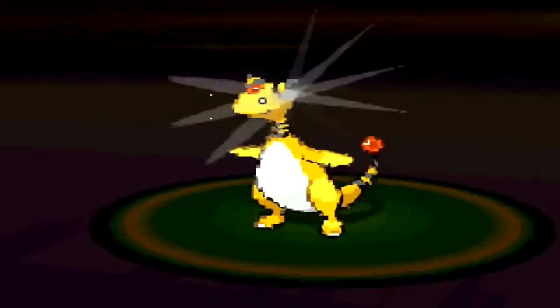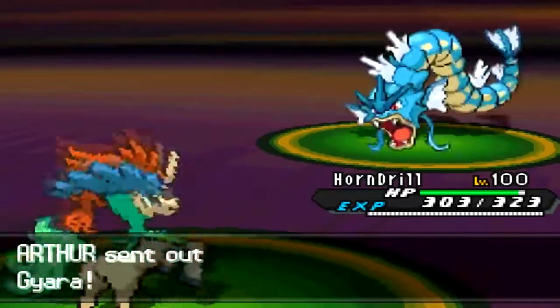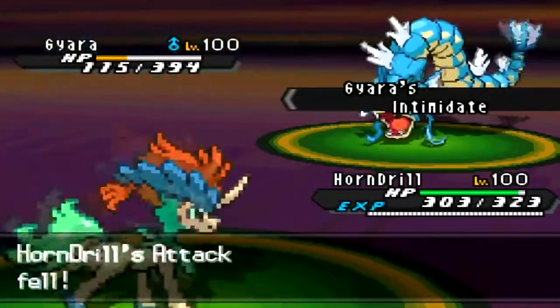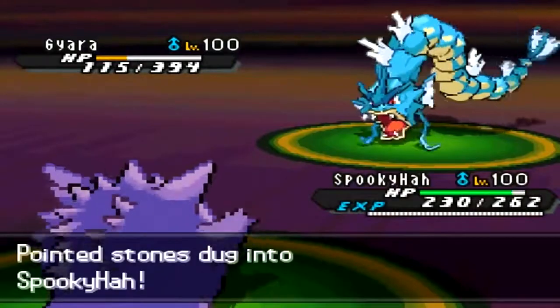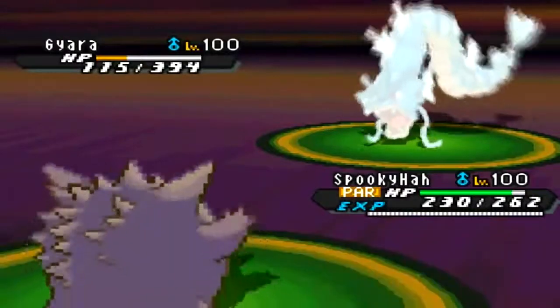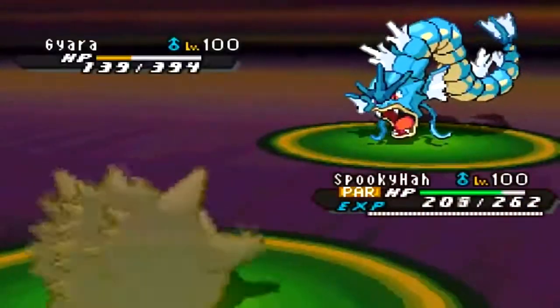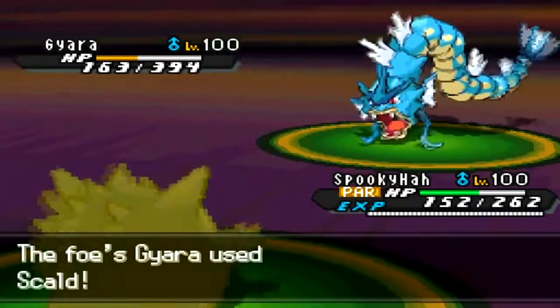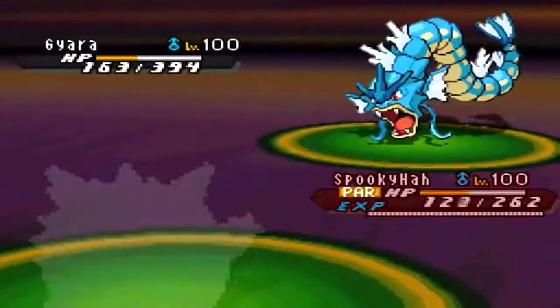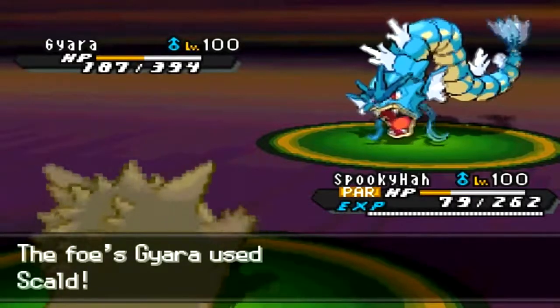I know I can outspeed Jolteon even if it's Scarf, and from the damage I think it's Specs anyway. Gyarados is still gonna be a problem though. I switch to Gengar and he goes for Thunder Wave — that's fine, I can take a couple of Skull Bashes and hit back with Choice Specs Shadow Ball, which should knock him out. He uses the first Skull Bash and unfortunately I get paralyzed. I can still take another one and go for Shadow Ball to knock him out.